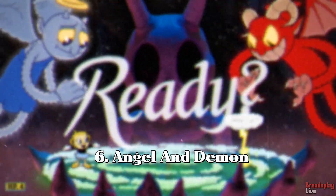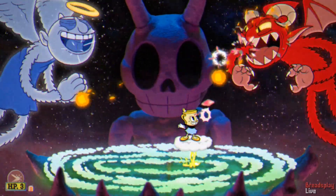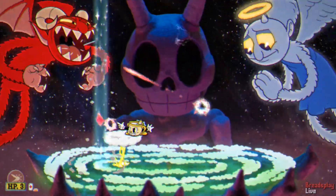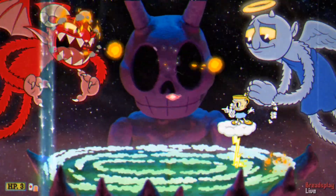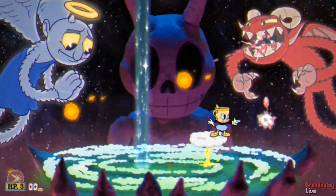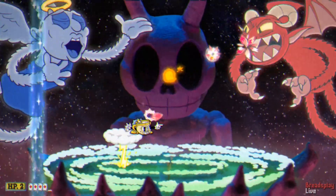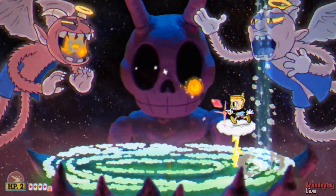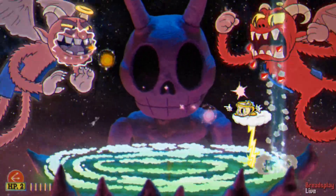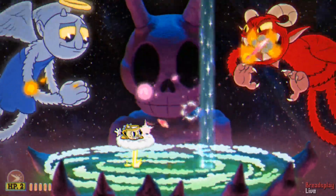Number six is the Angel and Demon, which is the hidden boss fight that you can unlock via the graveyard. It's ranked quite low on the list because it only has one phase and there's only really one attack pattern that you need to learn. Depending on which direction the player is facing will determine which side the demon appears on. The angel will always appear behind the player and they cannot deal any damage to them. The boss will shoot fire projectiles at the player as well as sending a pillar of flame through the screen. There's also a small cloud platform that has lightning underneath it which will actually damage you so you've got to be careful. This boss is a little tricky but it is a pretty short fight.